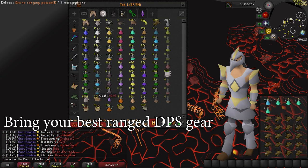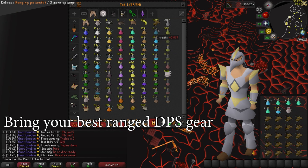Max ranged with the Armadyl, Pegasians, Anguish, Barrows Gloves, and Dragon Arrows are best, but you can definitely downgrade to God Dragonhide and still easily get the completion.